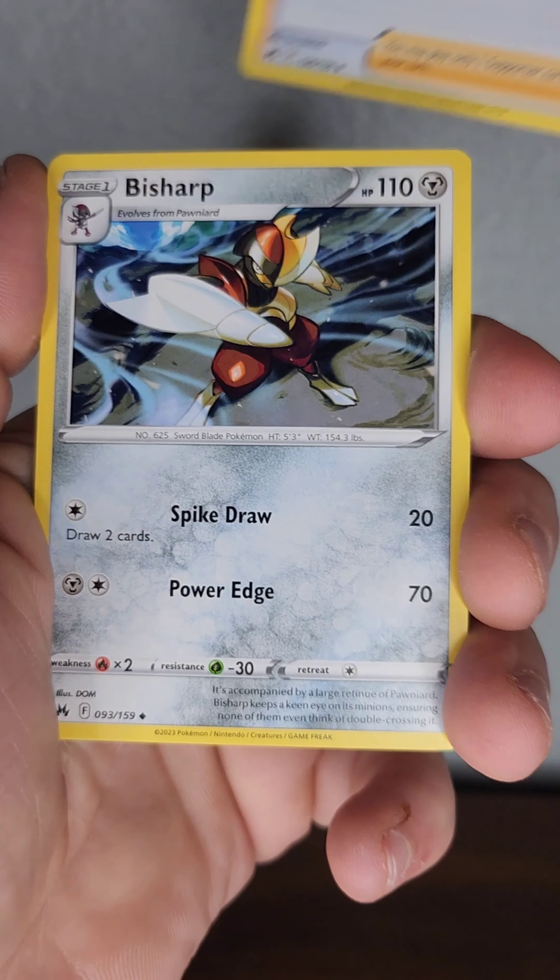Sorry about that — my sausage fingers often complicate pack openings, let's get that out of there. Pincherin, Pokémon Catcher, Graveler, Ponyards, Wailmer, Poké Ball, Corsola, Arish, reverse holo — oh sick, holo Zygarde! That was a nice find.